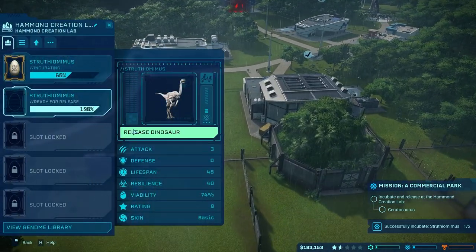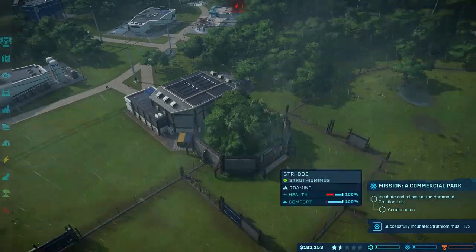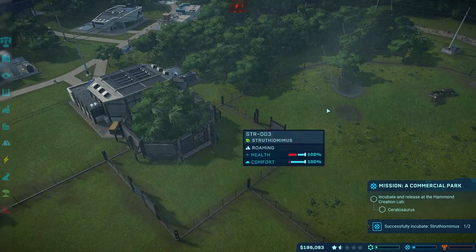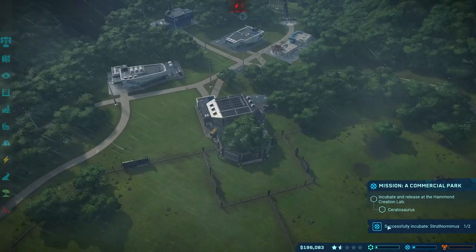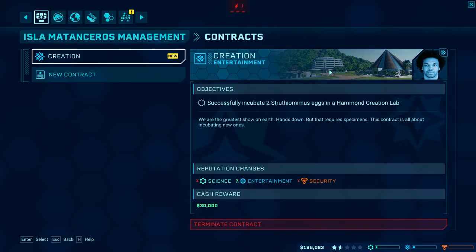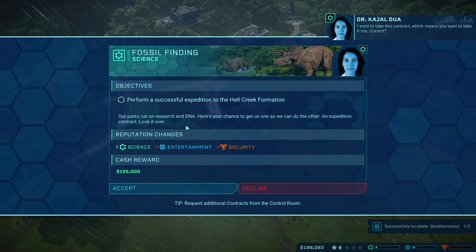Strithiomimus is ready — that was really quick. The gate is already open, I forgot to close it from last time, but that's okay — she'll run right in there. And you are shortly behind, which is awesome. That means this one is already on its way and it's only $30,000 — so basically we got one of the Strithiomimuses for free. Not super worth it, but worth it for the reputation's sake.